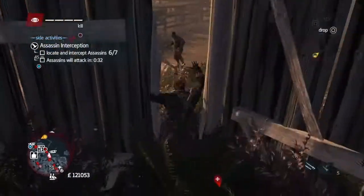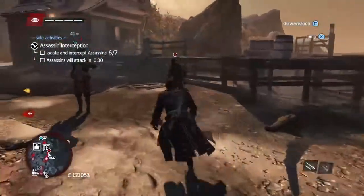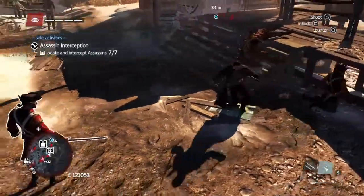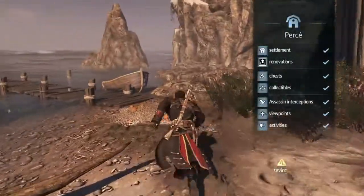Oh, I can see him there — he's marked now, so go through. Let's kill him off. Once we kill him, the assassin interception is done. And we've finished Purse.